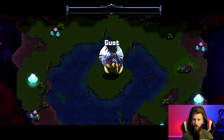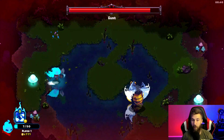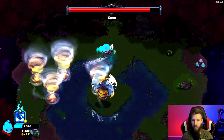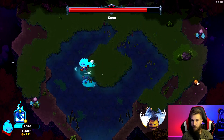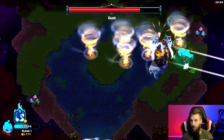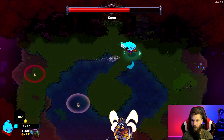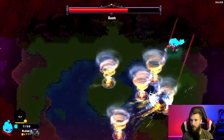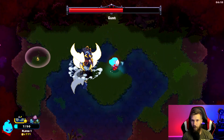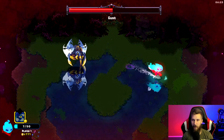Here's the mini boss — this one's not that hard. It's about getting in, doing your damage, then getting out — just like that. I wasn't ready for the double attack though; I'm used to the other mini boss that only does it once. I need to grab this other piece of food to heal up and make sure we're using our abilities.